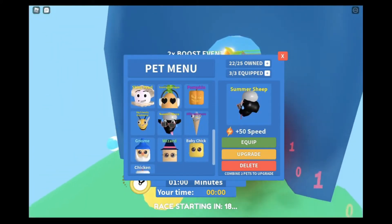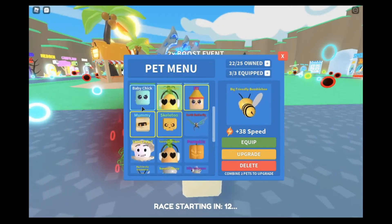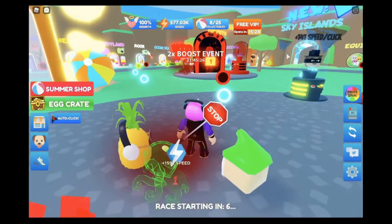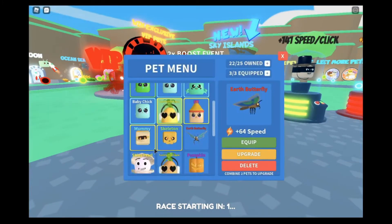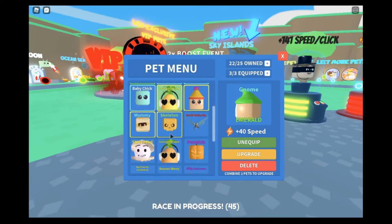Now we're going to look at the stats. 50 speed — that's really good actually. 28 speed. 38 speed. And the earth butterfly, which is 68 I think. But the question is, is it worth it? I'd say probably yes if you're trying to get some really good stuff — this probably is worth it.